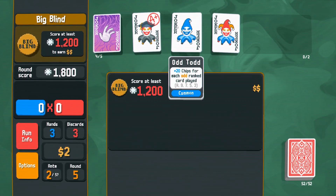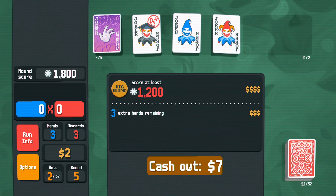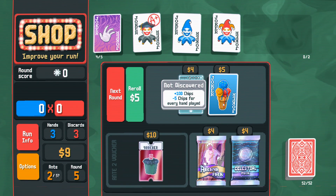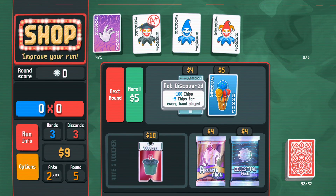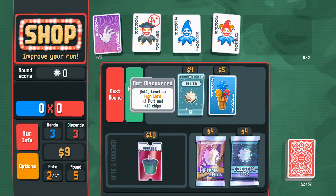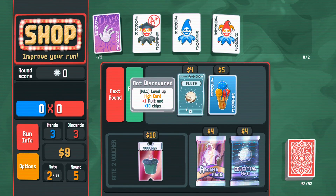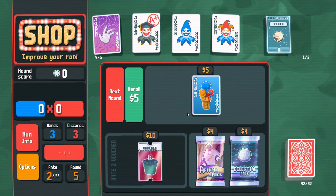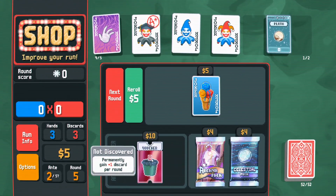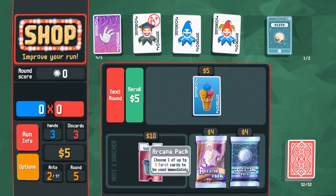If I wanted more money I should have probably first played something like an empty hand basically. Joker: plus 100 chips minus chips for every hand played — I don't understand what you're telling me. High card multiplier and plus 10 chips. I'm gonna buy... do I want a pack, or do I want to save my money so I could maybe get a voucher? I'm gonna have the arcana pack.